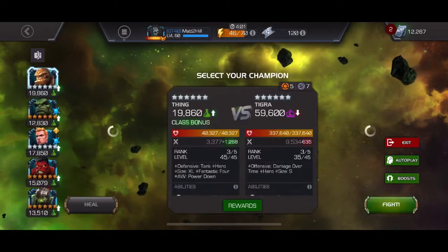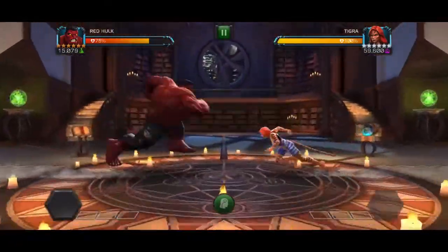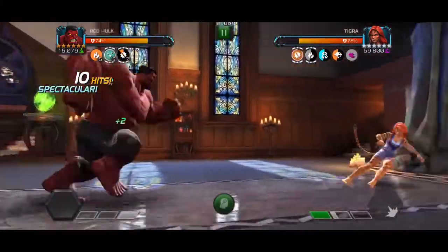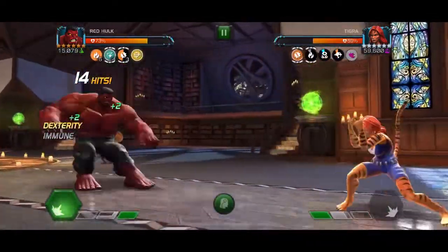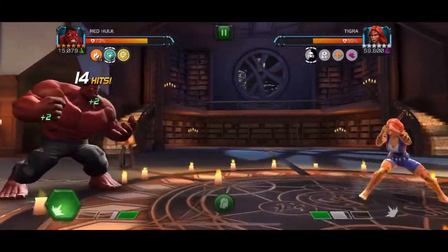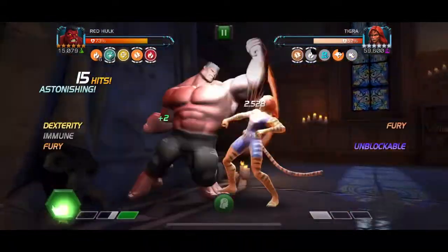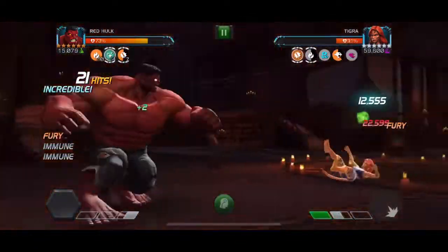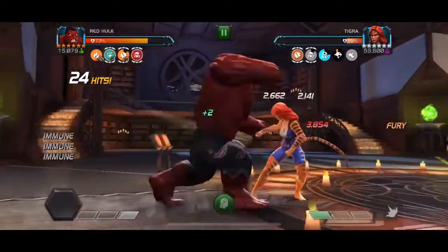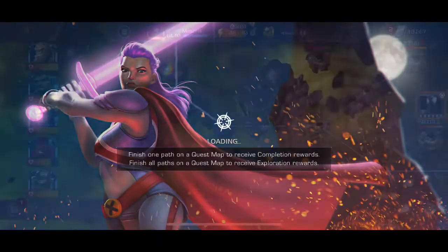Next up is Tigra. I do choose to use Red Hulk here again — she's a mystic, she's just going to get whacked. If I can bait a couple of specials from her I'd appreciate it, but she can be a bit of a nightmare wanting to throw them. A lot of the input issues currently in the game seem to be affecting large champs like the Hulks, so I'm always a little more conscious fighting Tigra, who has weird animations anyway and can just pop out of nowhere with a special. So here we're just going to absolutely blitz. She throws a special one and we can just get this fight finished ASAP. No problem for Red Hulk — he just walks through it.